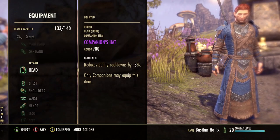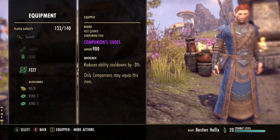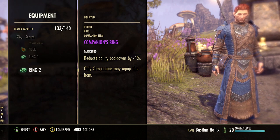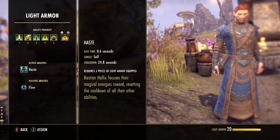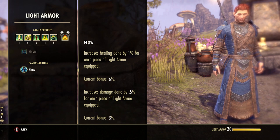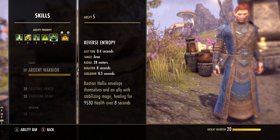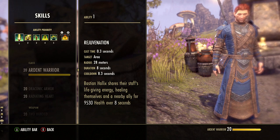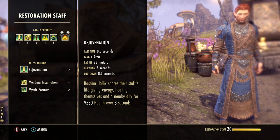For gear, obviously Restoration Staff. We're going light armor with the Quicken trait — as many Quicken traits as you can pull off. This is absolutely the best for healing because you can stack your heals and have them back on a much shorter cooldown. Light armor is ideal for healers because passively the more pieces of light armor you're wearing, the more healing done your companion has. Running six pieces of light gives about 6% healing done, which is pretty strong.